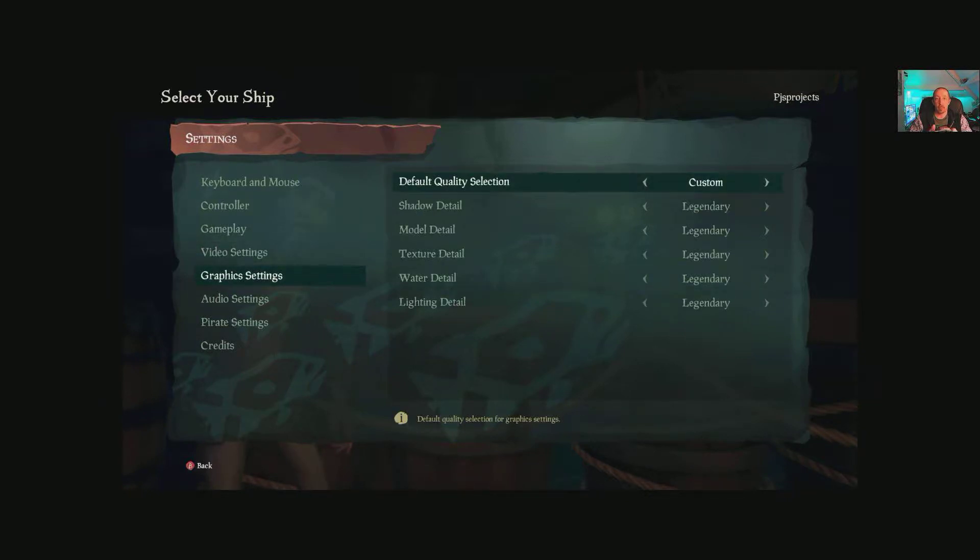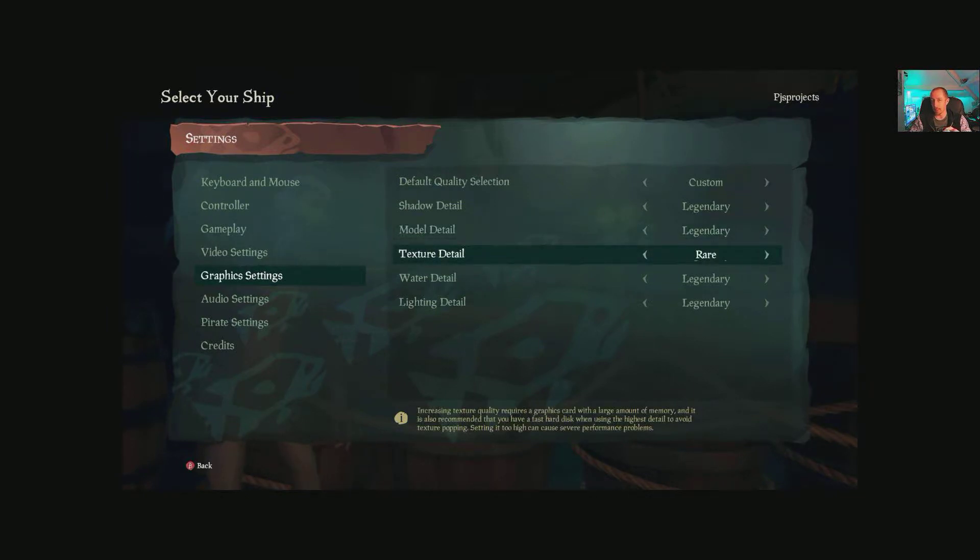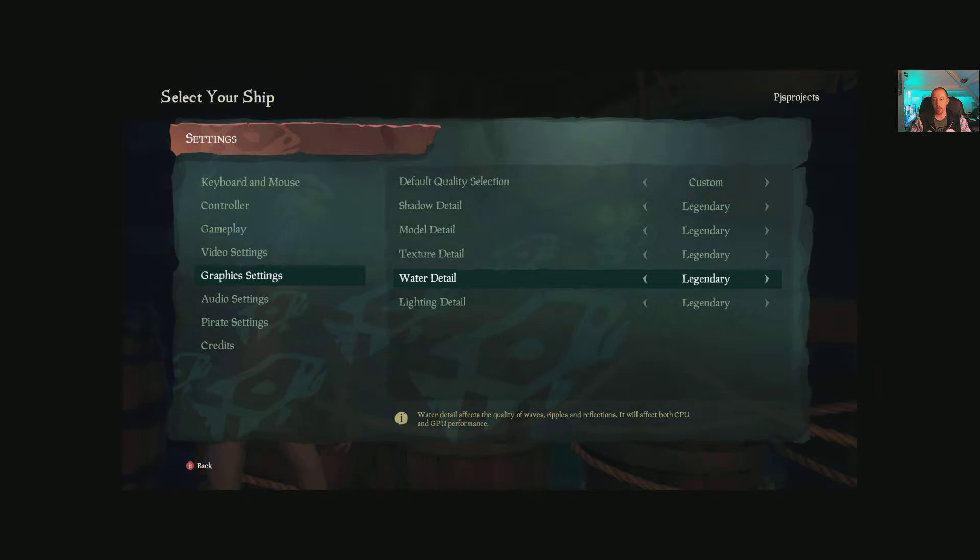For graphics you have a default selection and custom. I'm running a GTX 1066 gigabyte - the Asus ROG overclocked model - and it defaults everything to legendary. The graphics presets are named: Cursed, Common, Rare, Legendary, and Mythical at the top. Mythical is the highest setting - so they've taken what's basically low, medium, high, very high, ultra and renamed everything with Sea of Thieves themed names.